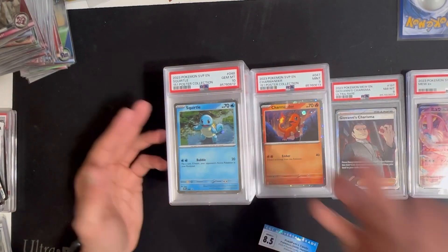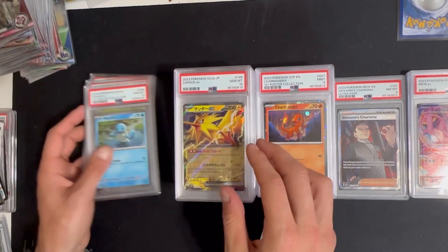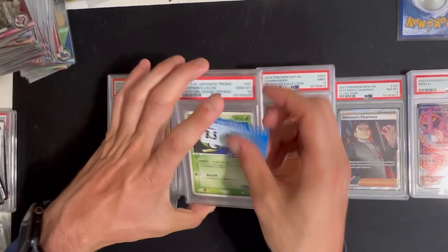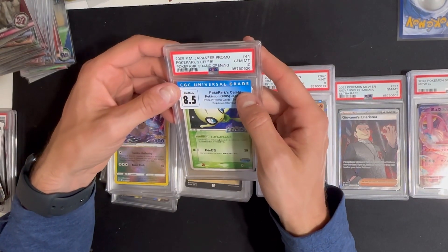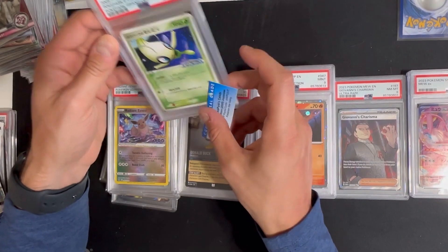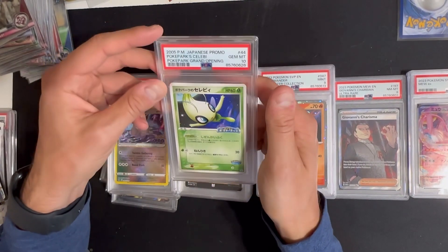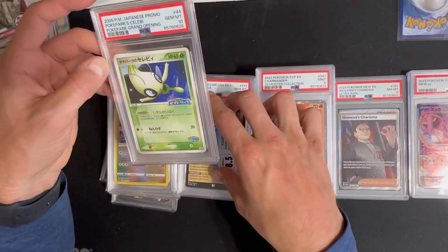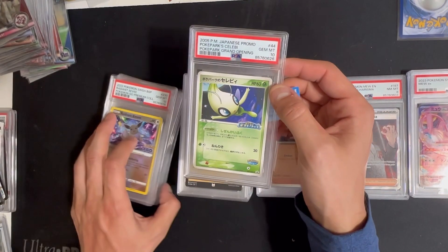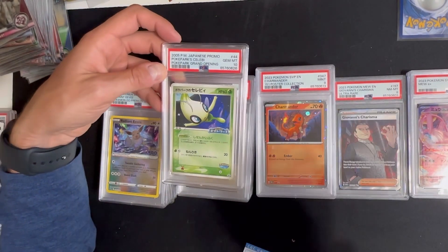That's it for this submission. The most intriguing ones for me were these poster collection cards and this Celebi. The reason I bought it in a CGC slab — I just wanted to practice cracking the slab to see if I could do it. I did do it, and figured let's just regrade it as an experiment. I took it out, I was like, I don't see anything wrong — it's not holo so there won't be any scratches, so let's just send it in. I was expecting a nine but we got the 10. Anyways, that's gonna be it — smash the like button, comment, subscribe, see you in the next one.